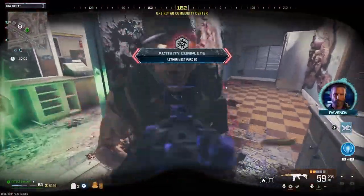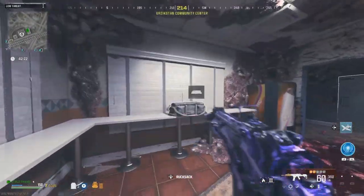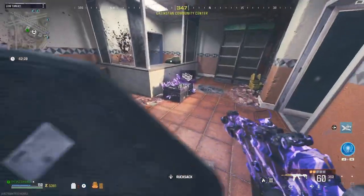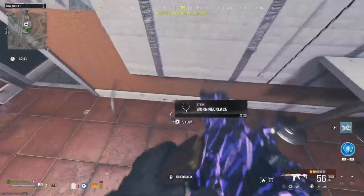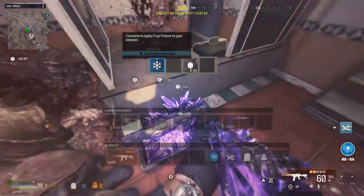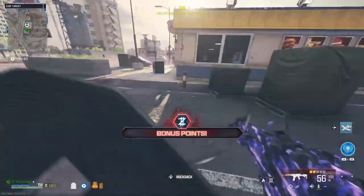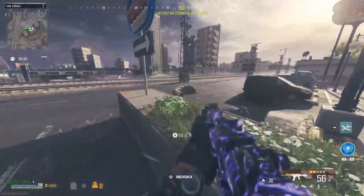Now the Aethernest is complete. After you complete the Aethernest, you get a lovely chest. It's usually full of ammo mods — you can see right there, we've got Cryo Freeze. We don't need ammo mods because we've already got all the ammo mod schematics.